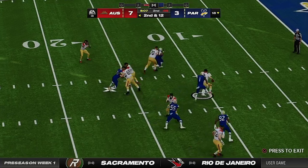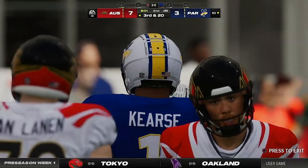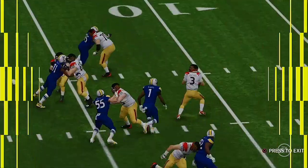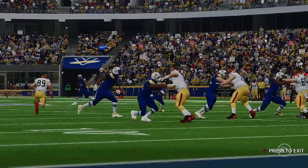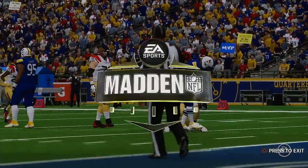Here's Beathard to throw — can't get away, and he's taken down. They bring the safety on the blitz, and he busts through to drop him for an eight-yard loss. Now dealing with a third and long, they'll have to try to go back to the air and this time avoid the sack. Certainly hard to try to establish momentum when all you're doing is going backwards.